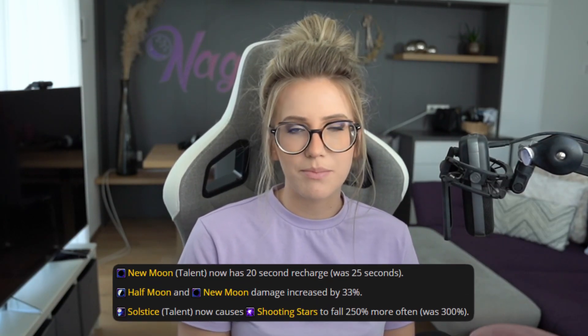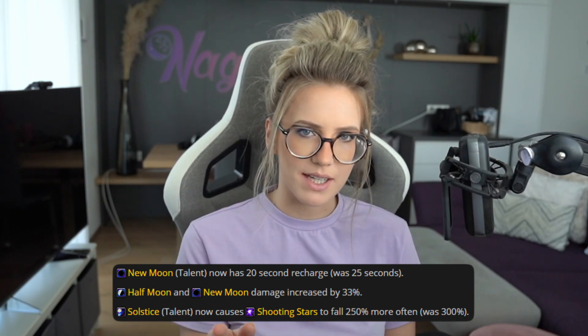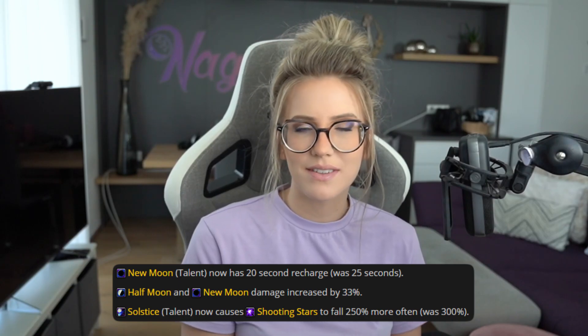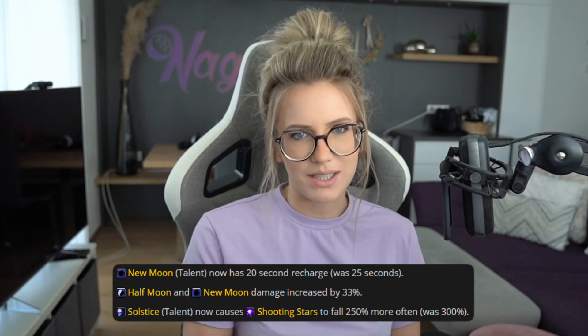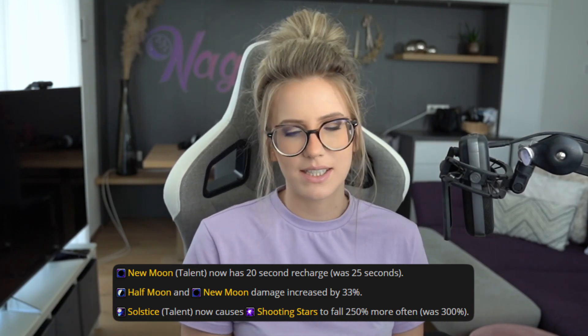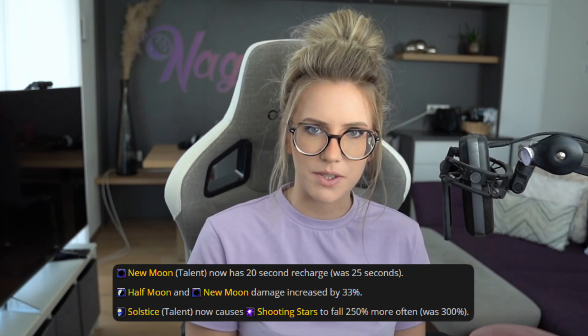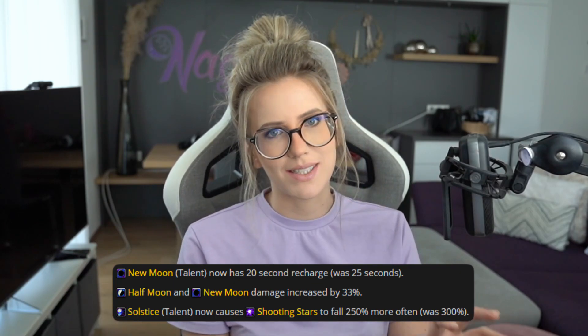First, I want to talk about the actual changes that happened to Moonkin and generally Night Fae in 9.1. The moons have been changed — they've been buffed slightly. The recharge timer went from 25 seconds to 20 seconds, and the damage from Half Moon and New Moon has been buffed by 33%. Full Moon did not get buffed. Solstice's increased Shooting Star chance is reduced from 30% to 25%. So in the last row, we have moons buffed and Solstice nerfed.